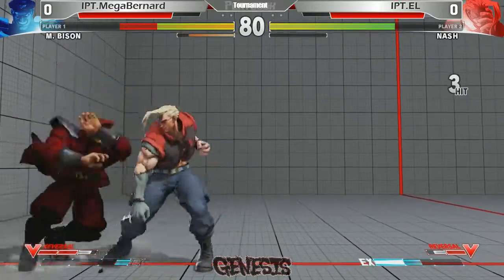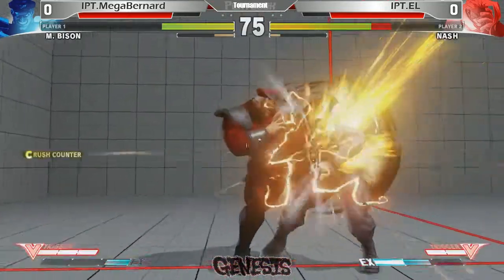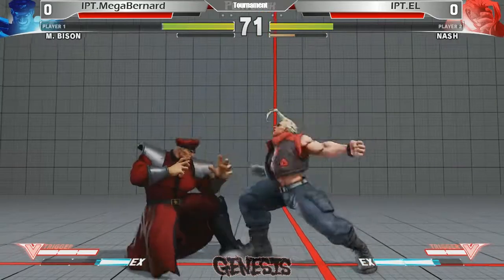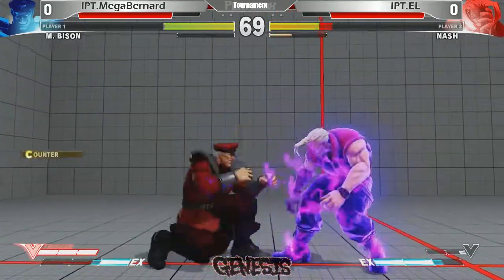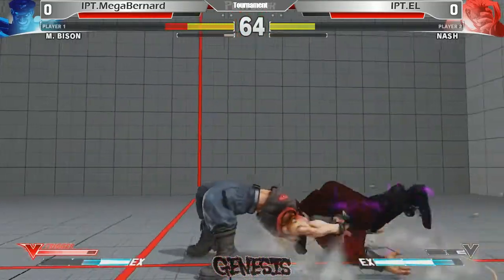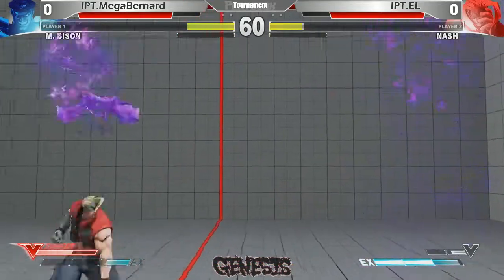Nice forward high kick. He has Bernard in the corner. The forward roundhouse — it's pretty slow, but every now and then, if used properly, you can keep your opponents in check. Nice challenge here from Bernard. Teleport behind. Nice neutral jump there from L. He just dashes forward and grabs him — a nice way to avoid the previous Inferno.